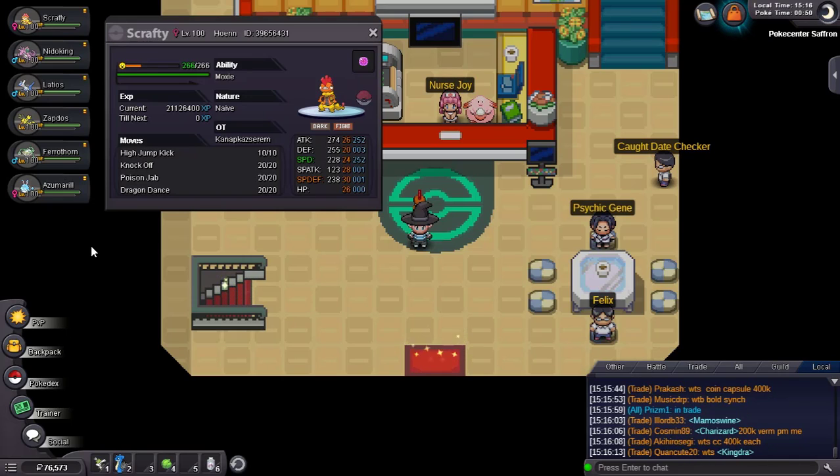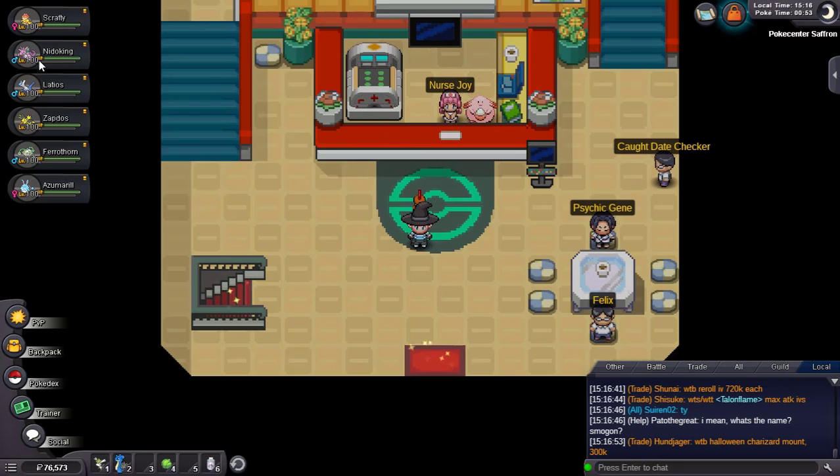High Jump Kick will for sure help us do that because there's a huge amount of damage difference. I have Knock Off which is the best dark type STAB move - knocking off items of any Pokemon is just great. I switched Ice Punch to Poison Jab because we can still damage Landorus, Garchomp, and Gliscor with High Jump Kick or Knock Off, but for Fairy types like Clefable, Poison Jab handles those. After plus two with Life Orb, we can kill magic guard Clefable. Against Unaware Clefable we have to switch anyway, but for any other Fairy type it will help.